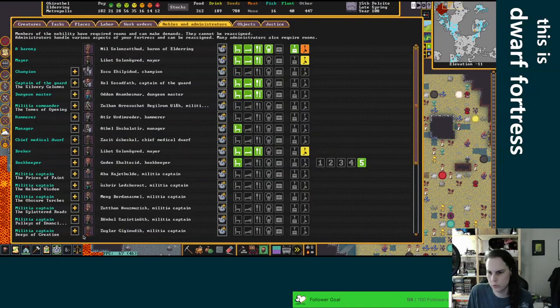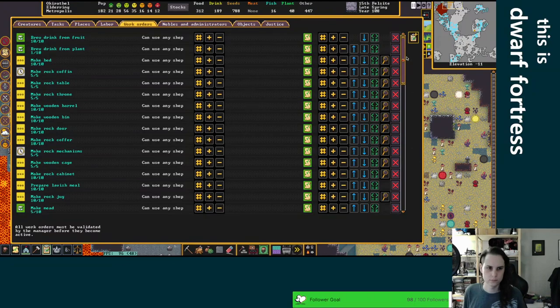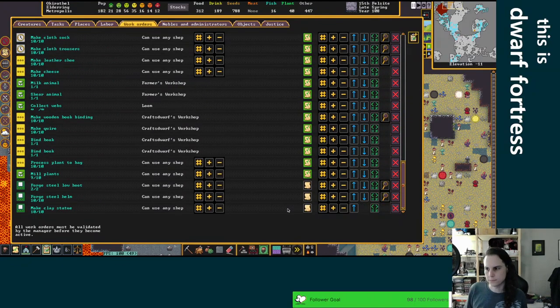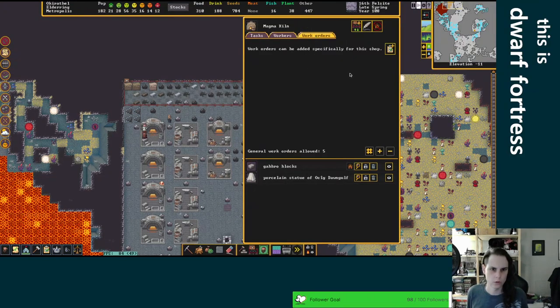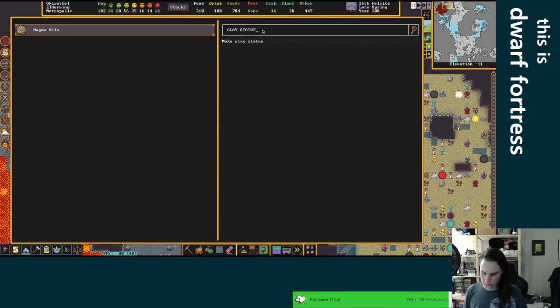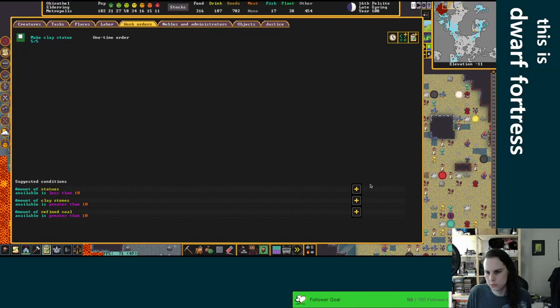You're all smelting — very cool. Let's go ahead and get some porcelain going. We'll just call them clay statues. No, because there's still stuff up there — let's make them from here. Work order: clay statue. Sure, we'll make them five at a time. Amount of clay stones greater than ten; don't care about coal, don't care about how many statues we have.